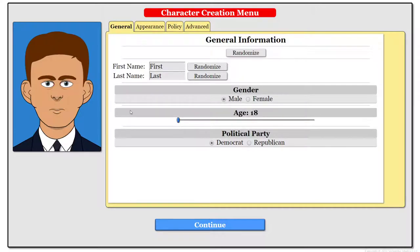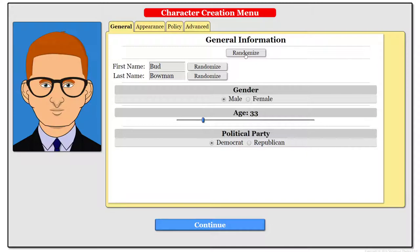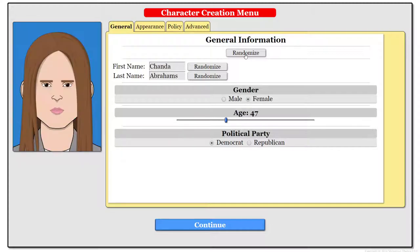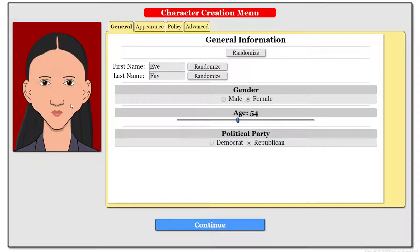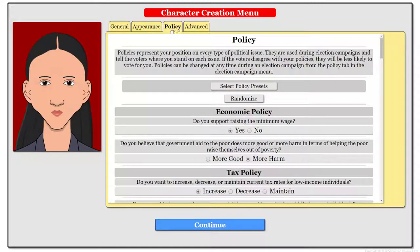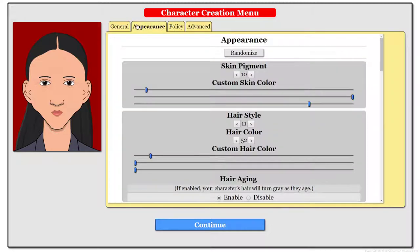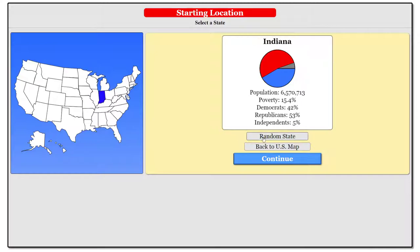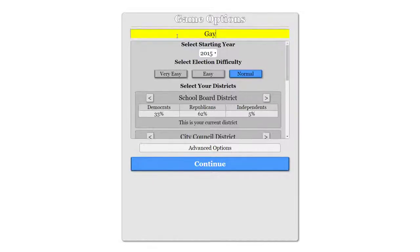So you can really customize everything, and I love the faces in this game. They always look very realistic — they look like real people. Let's just hit this a couple times and see what we get. I'm just not going to mess with anything here because I just want to show you guys how this game works. I'm shooting for 10 minutes, maybe 5. So we're Eve Faye, and they're going to be from Indiana — Morgan County, Indiana — and the city, of course, is going to be Gamertown.